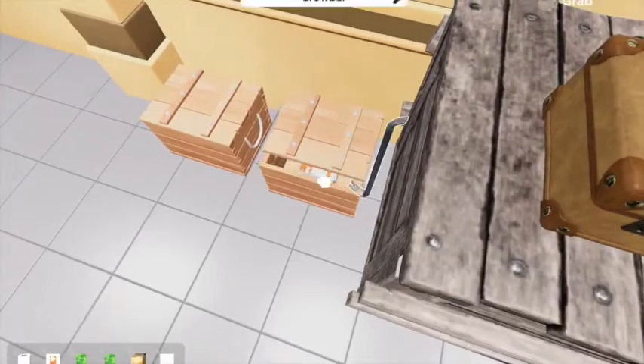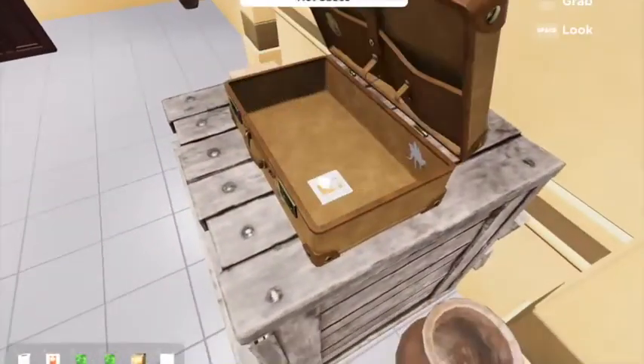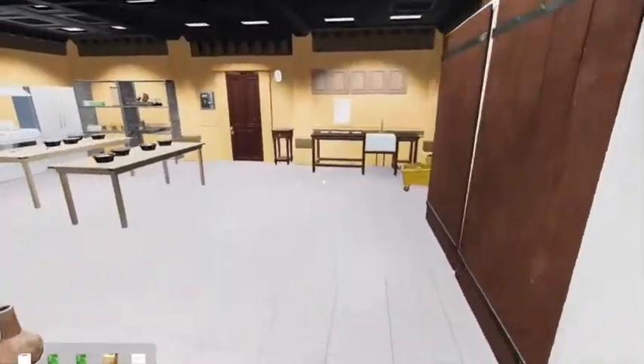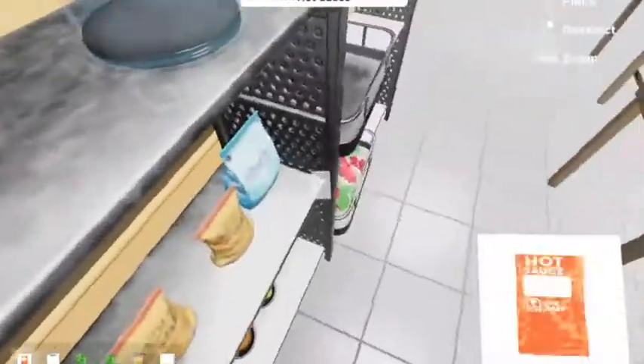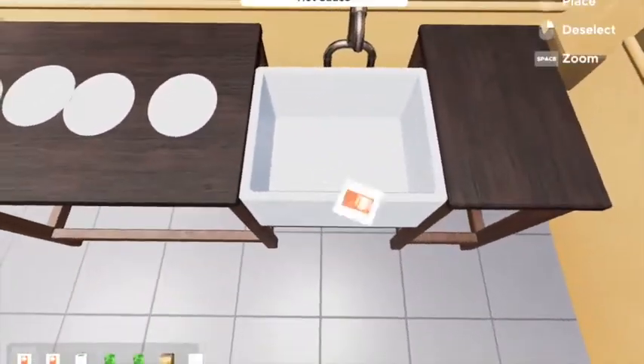Crowbar. Oh look, an orange sauce packet. There's another orange packet. Where are the other oranges? I will show you — there's the next one. You could do any of this out of order; it doesn't really matter.